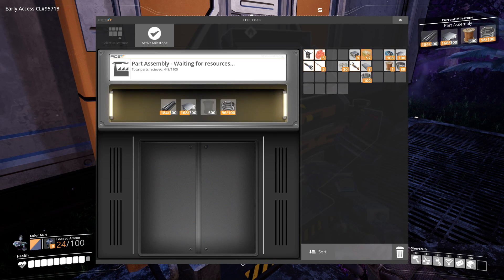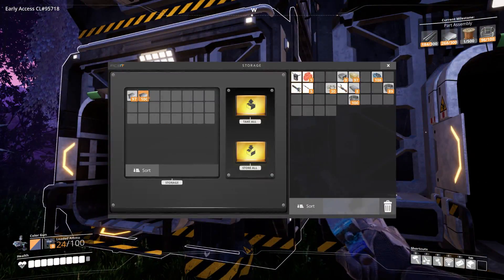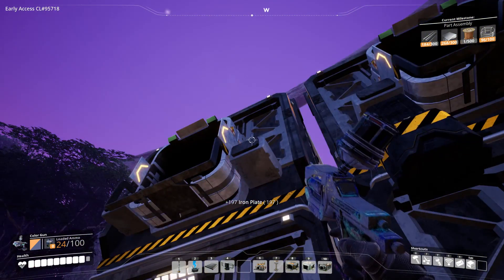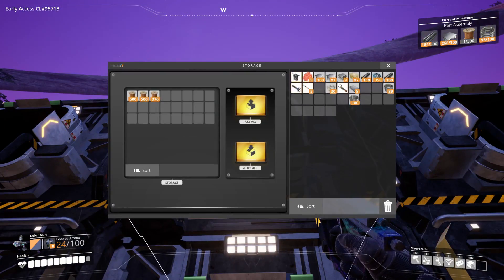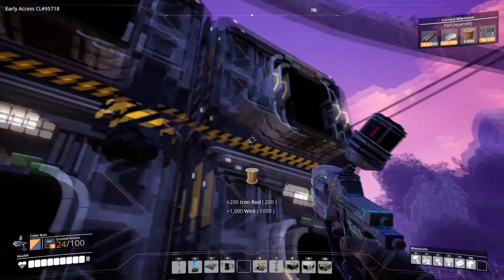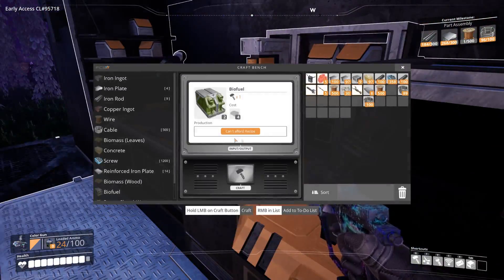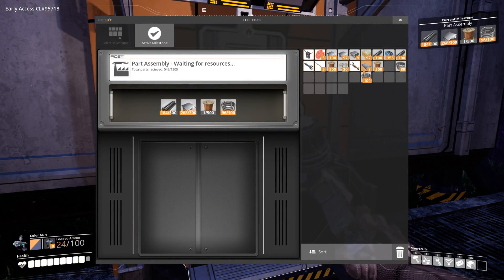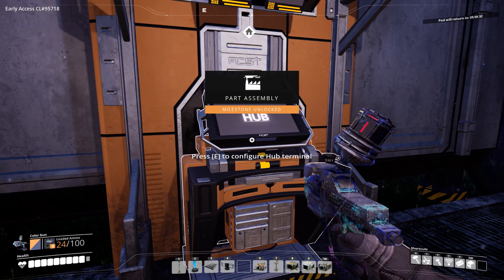What else do we need? More wire, more plates, more rods - bit of everything. Let's take all of those. We'll take the screws as well, why not. Plenty of rods - an abundance of rods. There's your wire, there's your plates, there's your rods, and there's your cable. A few more rods. And there we are - we now have assemblers!